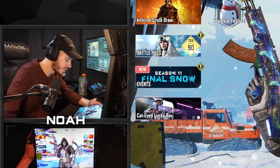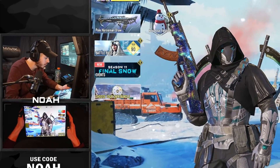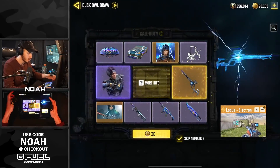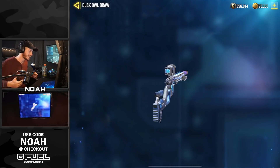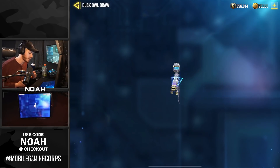What's happening everybody, today is Thursday seven o'clock and you guys already know the deal. We just got our brand new weekly update for Call of Duty Mobile, bringing in the new lucky draw this week. We got the brand new Legendary Locust Electron, which looks sick. If you look at the geometry on this thing, I love how it looks all around.